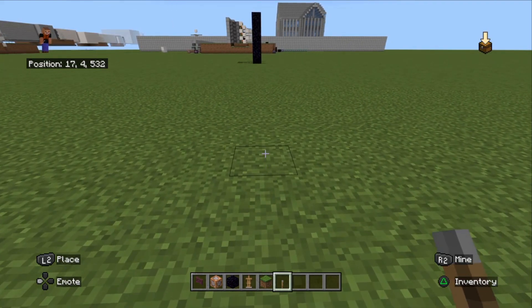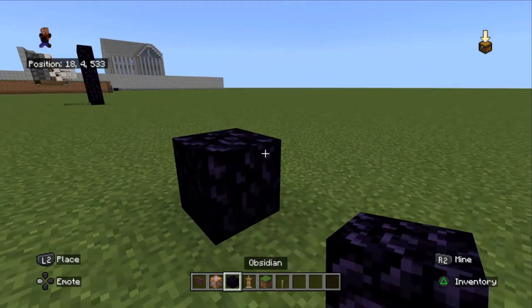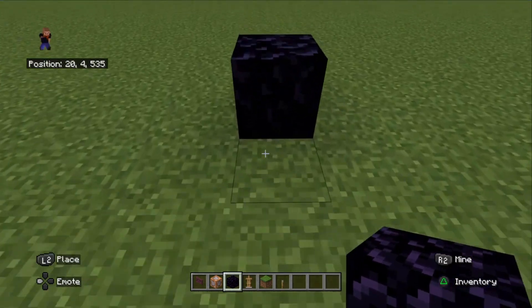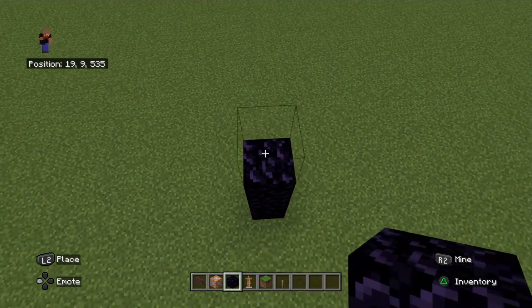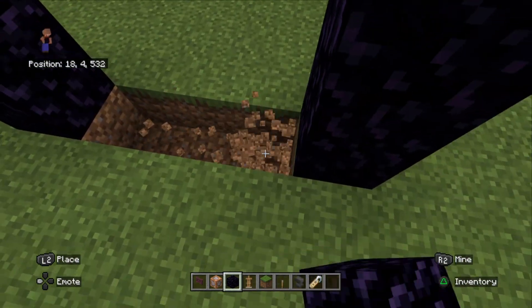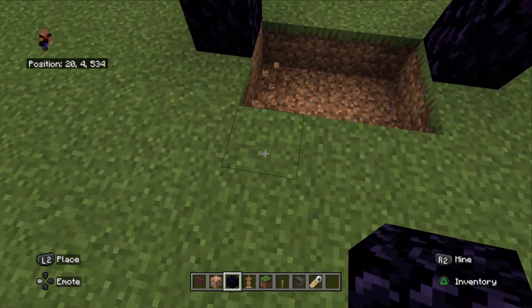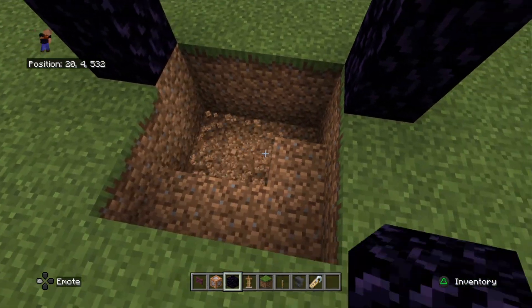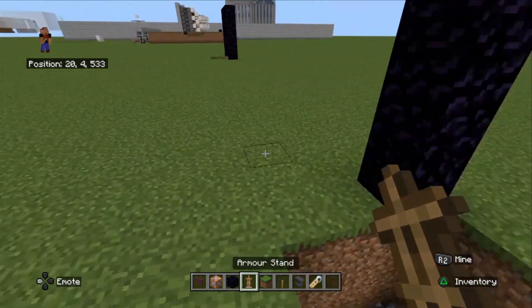Before we continue and put the rest of the commands in, we're just going to build a second doorway for where you want to come out of. I'm not going to put this too far away just for this build. We're also going to dig our hole for it as well.